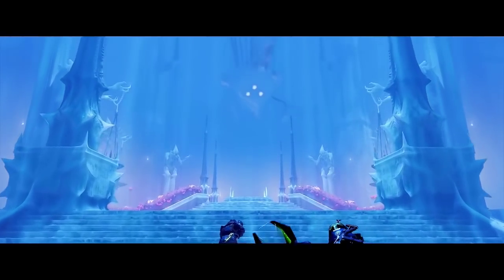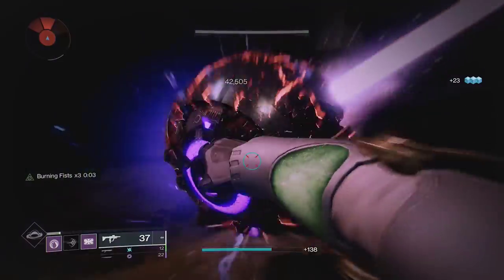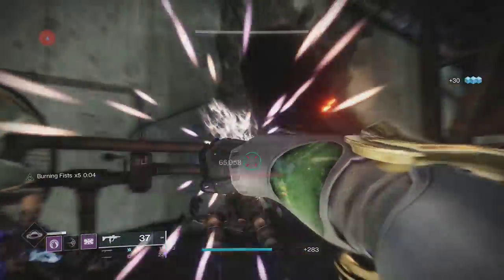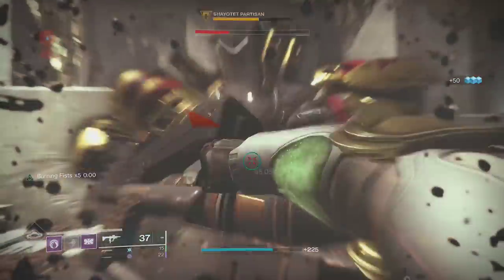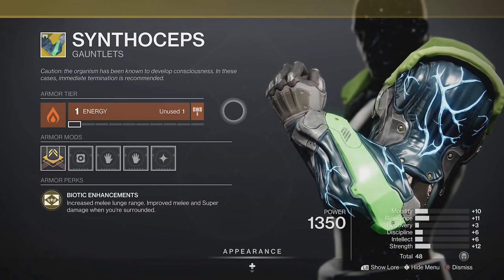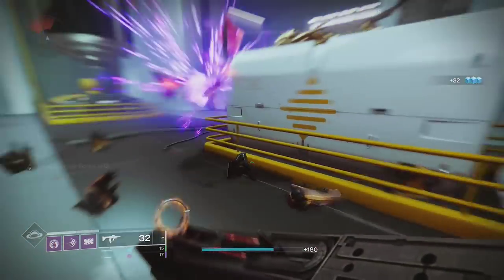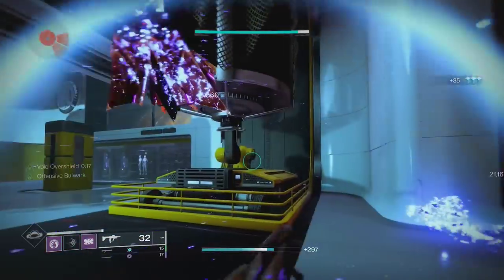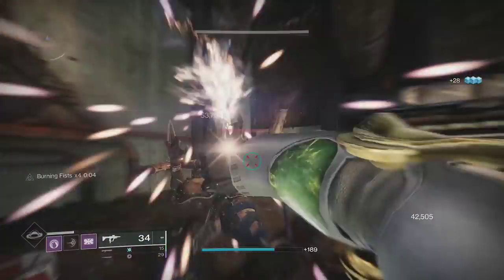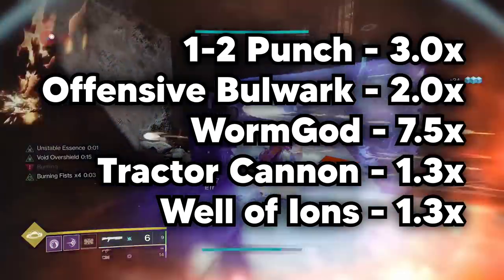You can also pair all of this with Wyrm God Caress to further increase your melee damage. Each melee kill will give you a stack of Burning Fist for 5 seconds, and stacks up to 5x. With max stacks, you get 7.5x damage on top of the other buffs. Other exotic armor can buff your damage too, but this is the highest of all of them. Well of Ions also increases the damage of your melee by an additional 30% after picking up an arc elemental well. Overcharge Wellmaker does a good job of spawning those elemental wells. It only affects your next melee, so you ought to get your Wyrm God stacks before picking up the well.